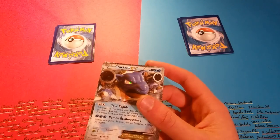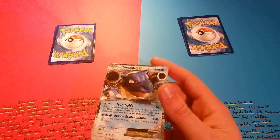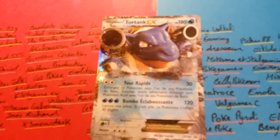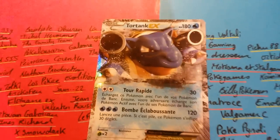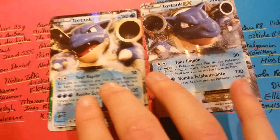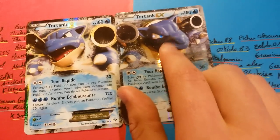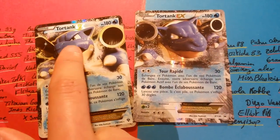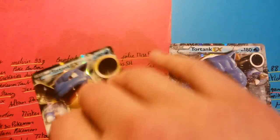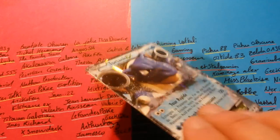Starting the recap with the TORTANK promo card that I struggled to find but finally got. I'll put the camera back on its stand. It's in the same style as the base TORTANK X card, which I also have. It has a slightly plastic-looking appearance — I don't know what you think of it, but I find it looks a bit plastic. Still, it's a beautiful card and it opened the ball for this box.